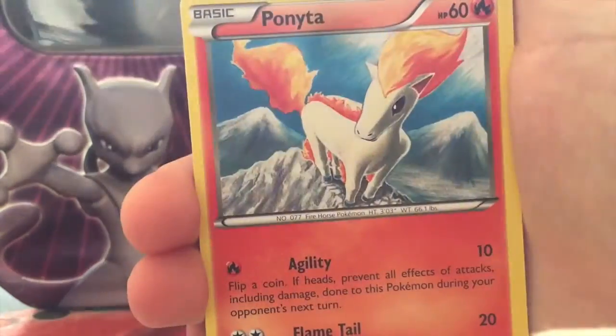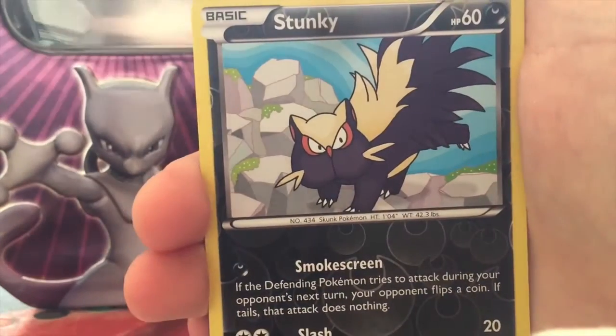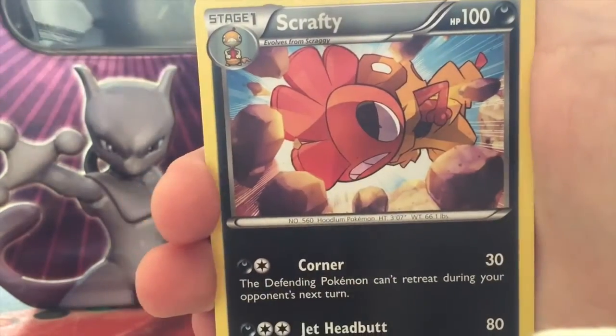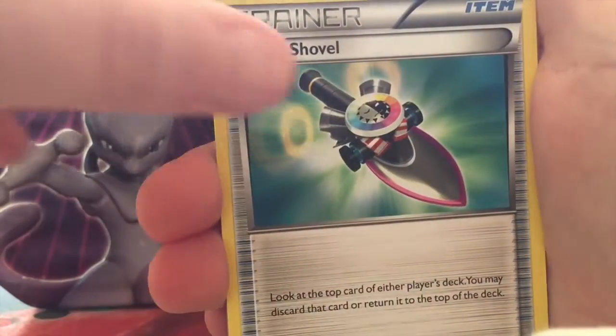Next pack: Lysandre's Trump Card, Magnetic Storm, Surskit, Sneasel, Ponyta, Sandile, Weedle, Stunky, a Reverse Inkay, and a Scrafty rare. Then we have a Fletchinder, Trick Shovel.